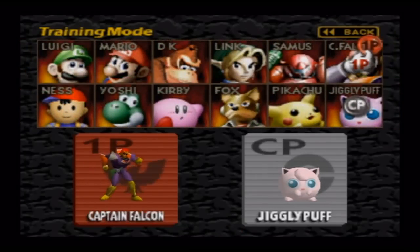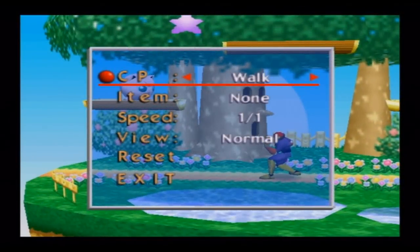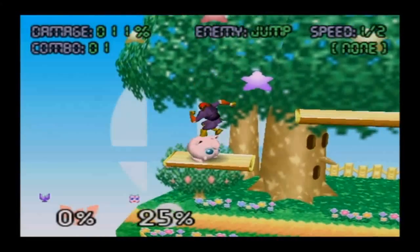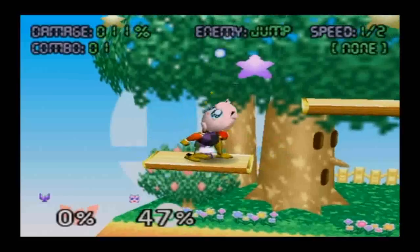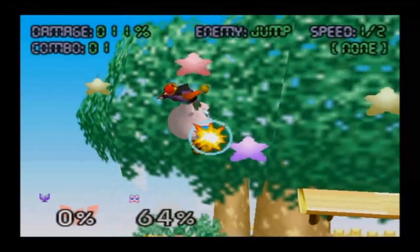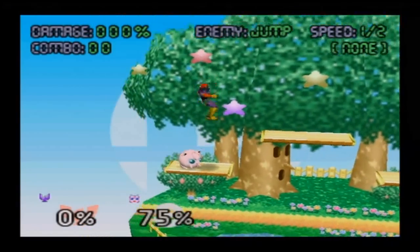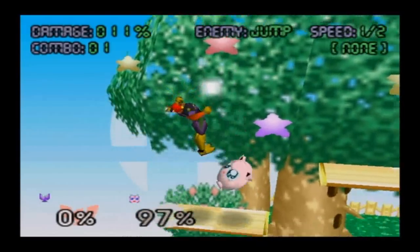Captain Falcon is going to be the same thing. This game is probably going to be as straightforward as it can get in terms of spiking. Captain Falcon's spike is going to be mainly the lower part of his body and his whole chest area, pretty much — everything except for his head. If they touch it, it's going to hit them. And it also lasts pretty long, so you don't really have to worry about doing it too early.